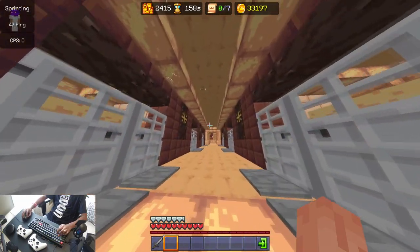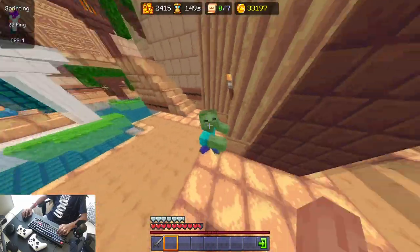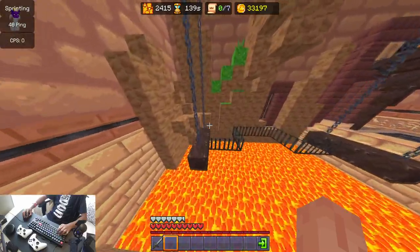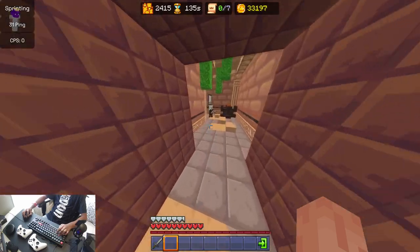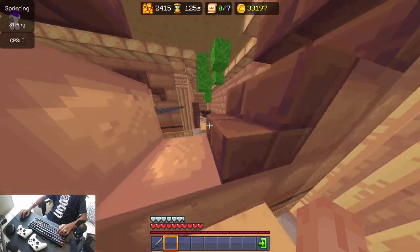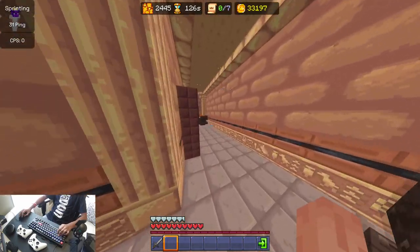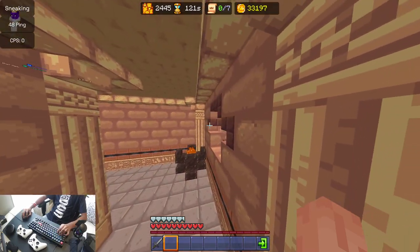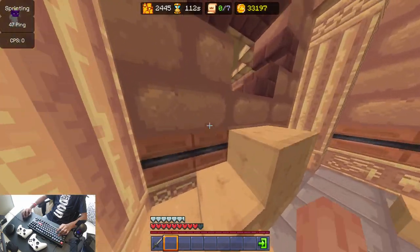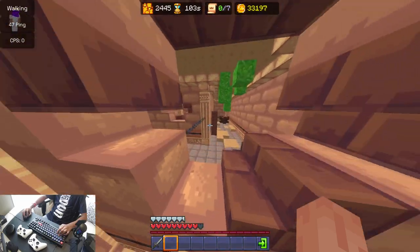Now all we need to do is go back into the netherite vault path and try and do that chain parkour thing. I don't trust myself on iron bars. I'm going to have to politely ask you to get out of here. Lava shouldn't give you coins. The trick to making that jump is that you have to stand not above this because you're going to bonk your head on that. You have to stand about here, stand as close as you can without hitting that, and then boom. I couldn't make it, but you guys get the gist.